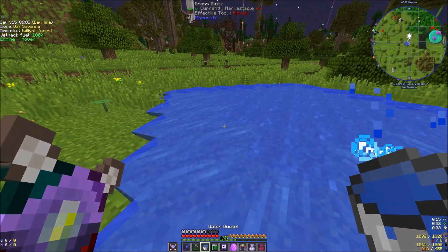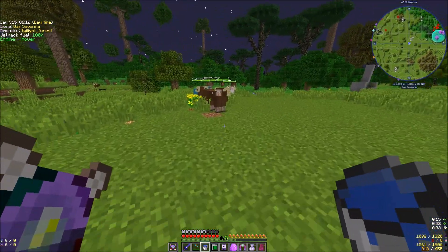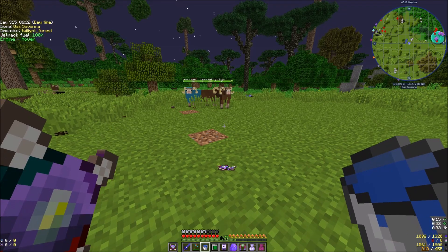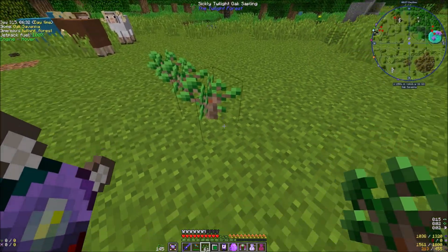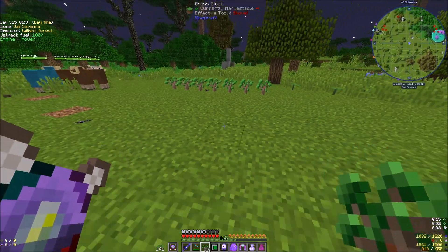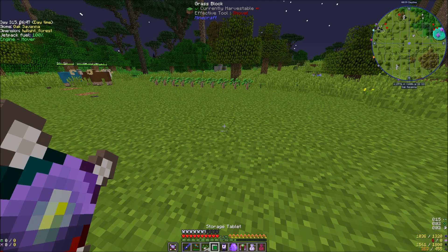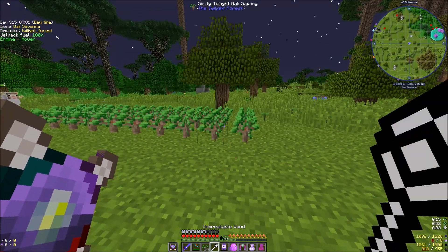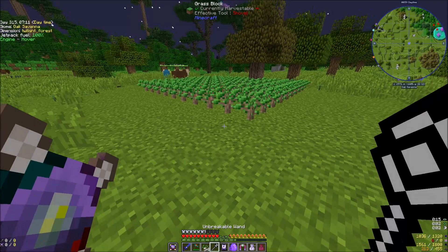I keep forgetting we can vein mine the grass, but I guess this is just as quick. Let's count it out — one, two, three, four, five, six, seven. Let's do it by that. We'll grab our builder's wand — throw that in here. That's three, four, five, six, seven, eight, nine, ten.